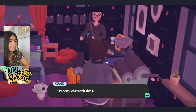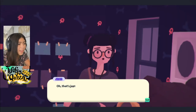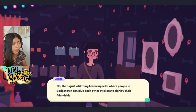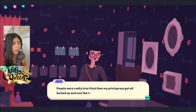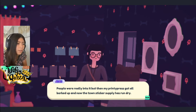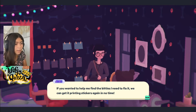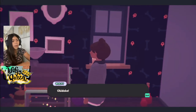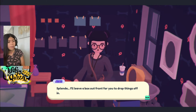'Hey Ara, what's this thing?' 'Hey, my Printy Press! I use it to make friendship stickers but it's all goofed up. Friendship stickers — it's a little thing I came up with where people in Matchtown can give each other stickers to signify their friendship. The more stickers you have from someone, the closer your friendship is with them. People were really into it, but then my Printy Press got all broke-worked-up and now the town sticker supply has run dry. If you want to help me find the biddies I need to fix it, we can get it printing stickers again in no time!'